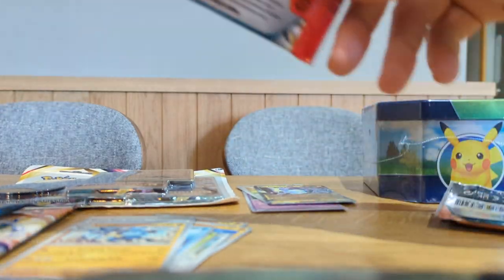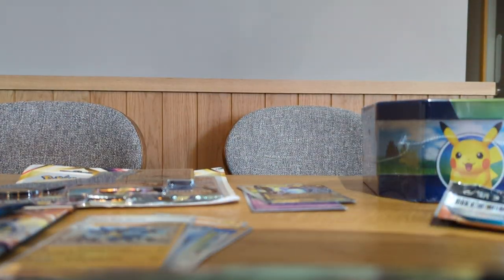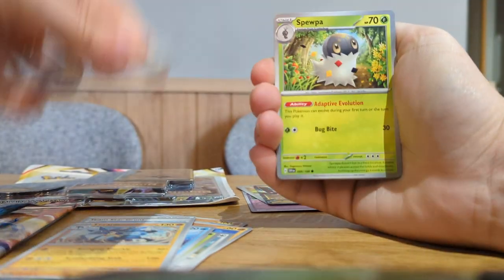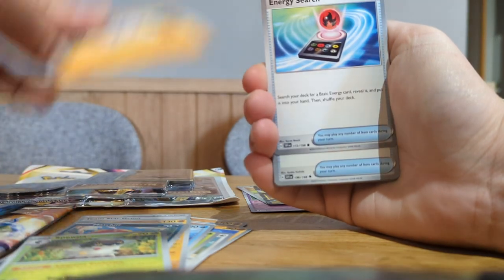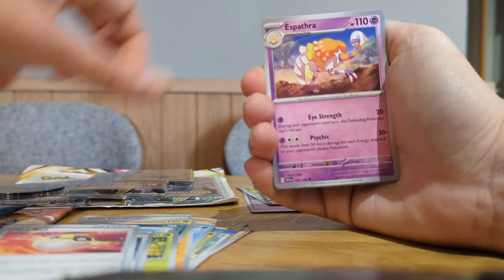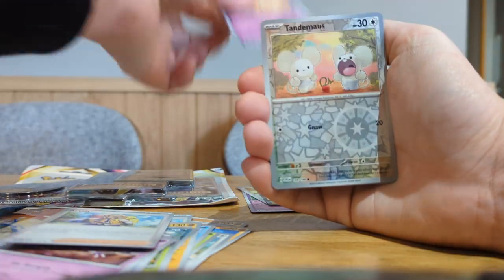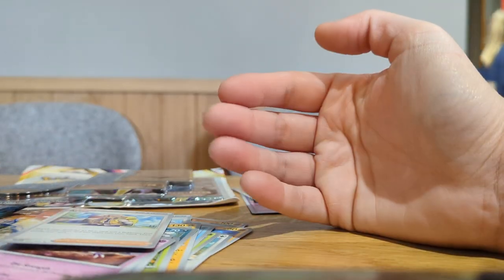I'm going to have to keep these all together because clever me forgot to bring sleeves and decided I'm going to still do it anyway. So let's see what I'll get. We've got a Mastiff, a Spupa, a Meditite, Energy Search, Ultra Ball, a Spathia, Arven, Flirtio Reverse, Tanis Reverse, and a Scaladere Charmaine.